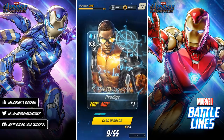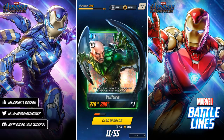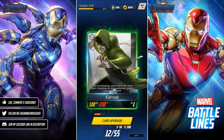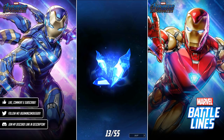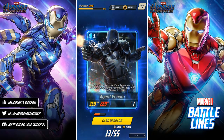Shatterfist, Prodigy again, Shatterfist. Nice — we've got Vulture, first one! Very good, as I said he's a great card to have. Karnak — another good card. Second rare of the video: Agent Venom! I do like the artwork — very nice.